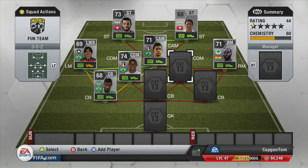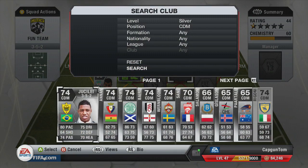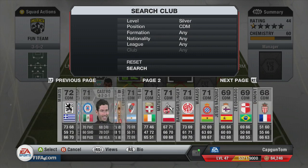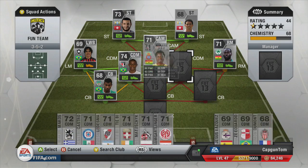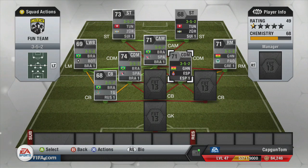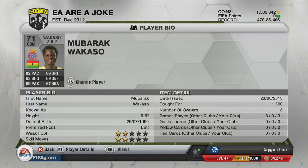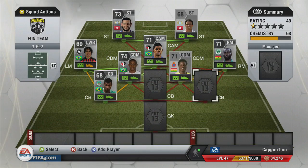To get Quincy onto full chemistry, we're going to be using a Ghanaian link. I considered another option but it would have required using a bad centre back, so we went with Wakaso from Espanol. Not particularly special — he only has 2-star skill moves — but he's a fantastic CDM. Even though he's only five foot five, he's very strong and very fast. Would definitely recommend him.